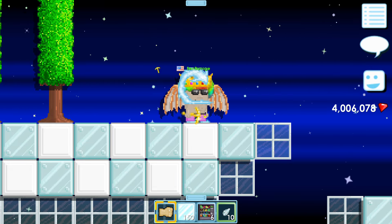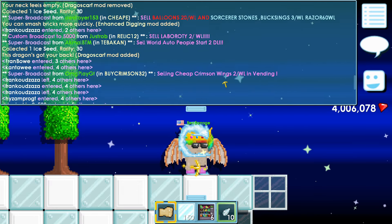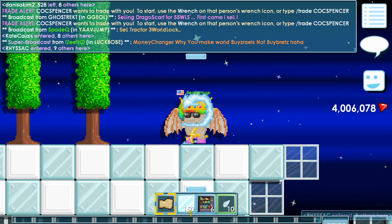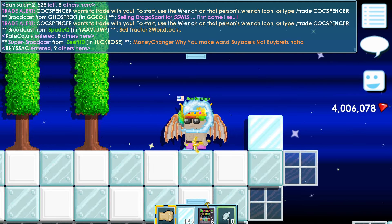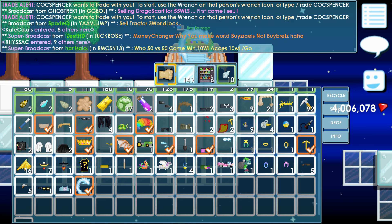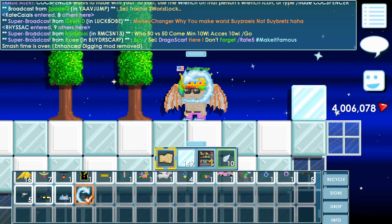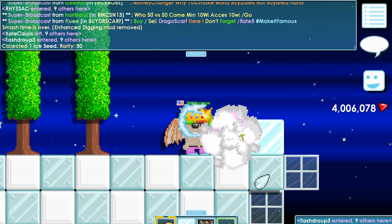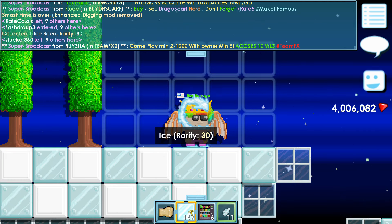I think you'll have a lot of fun farming with the dragon scarf. Right now people are selling them for around 80 to 82 world locks, but the price is going to drop. What I like about the dragon scarf is that it's useful — everybody needs enhanced digging, and you can hold something else in your hand instead of a pickaxe.